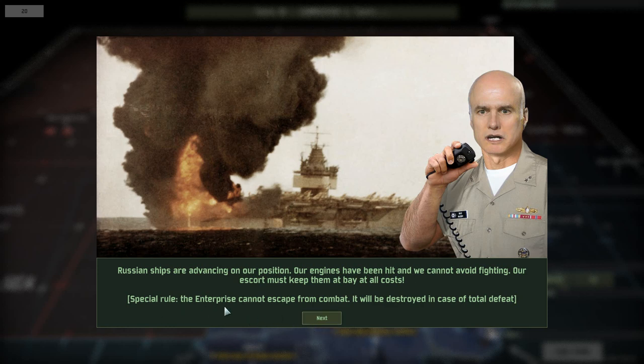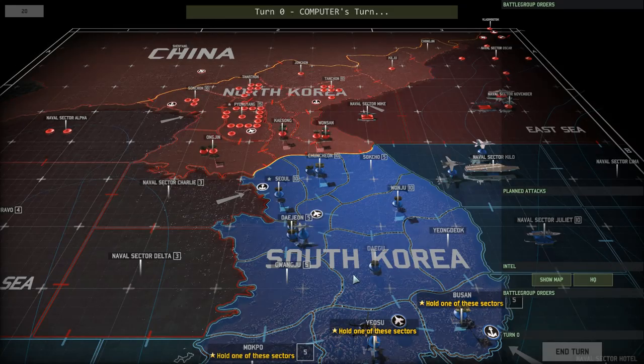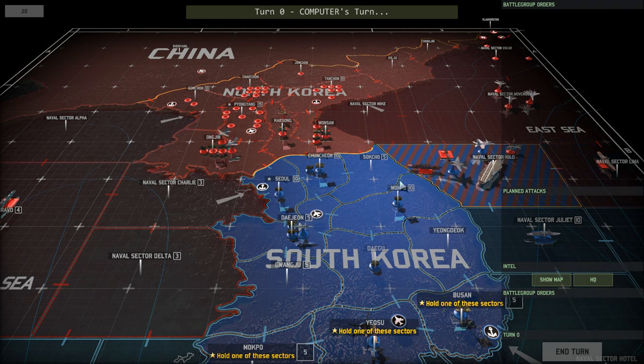There's a special rule: the Enterprise cannot escape from combat, which means we cannot retreat. It will be destroyed in case of total defeat. So any other result than a total defeat - say a draw - would be okay. We don't have to win the battle. Admiral Winfield from Pacific Command says the Enterprise must be saved. If the carrier survives we will be allowed to retreat it and send Japanese squadrons and new aircraft in support. Right now we just have to defend. We cannot move any other units.